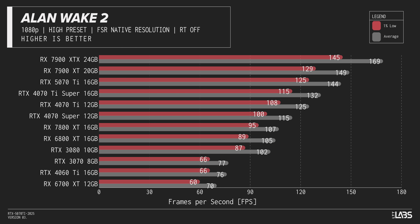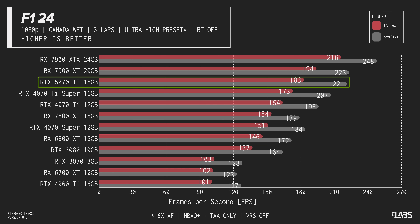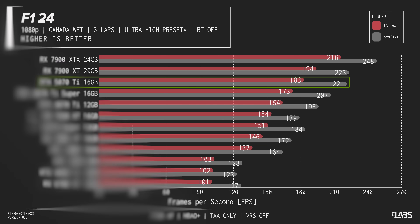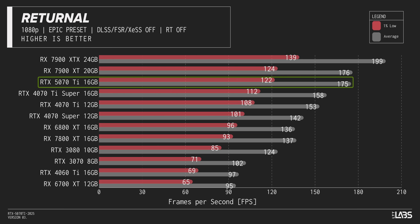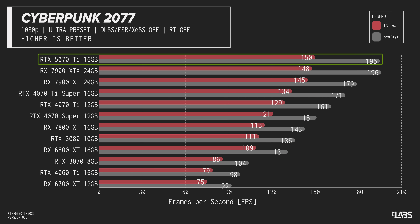Let's start with 1080p. In Alan Wake, the 5070 Ti manages a 9% uplift over the 4070 Ti Super, but then loses to AMD's aging 7900 XT. In F1 24, the 5070 Ti inches a bit closer to pole position, and gets closer still in sci-fi roguelike Returnal. In our Vulkan test, Red Dead Redemption 2, we see the 5070 Ti finally surpass the 7900 XT, but it's not until we look at Cyberpunk where we see a result that meets the technical definition of a lead — albeit barely.